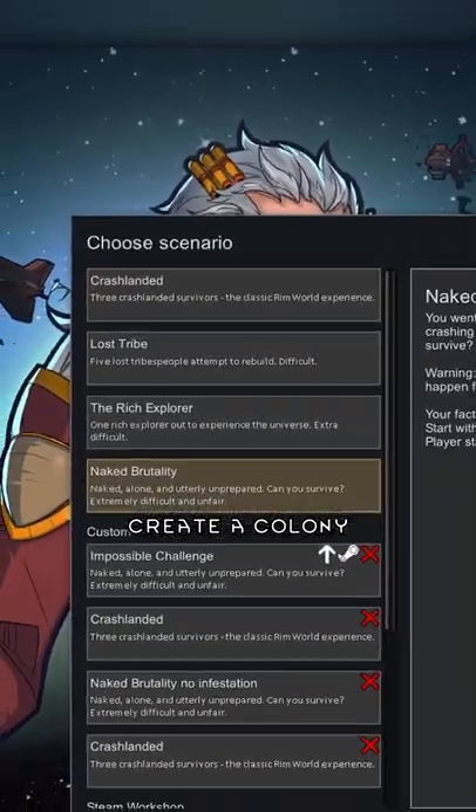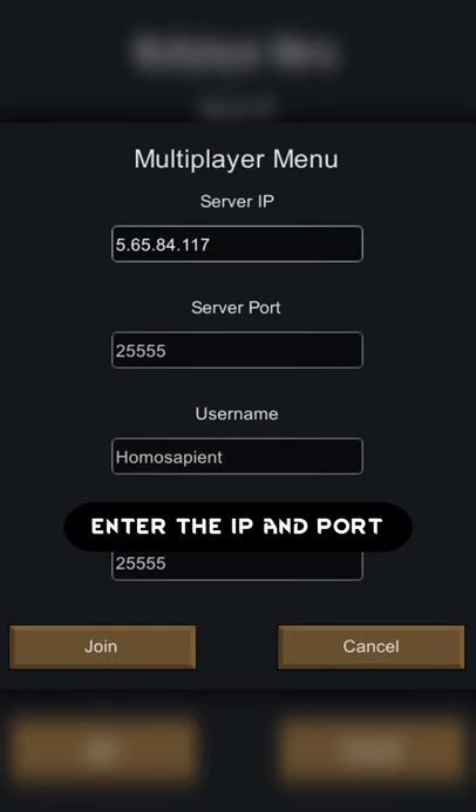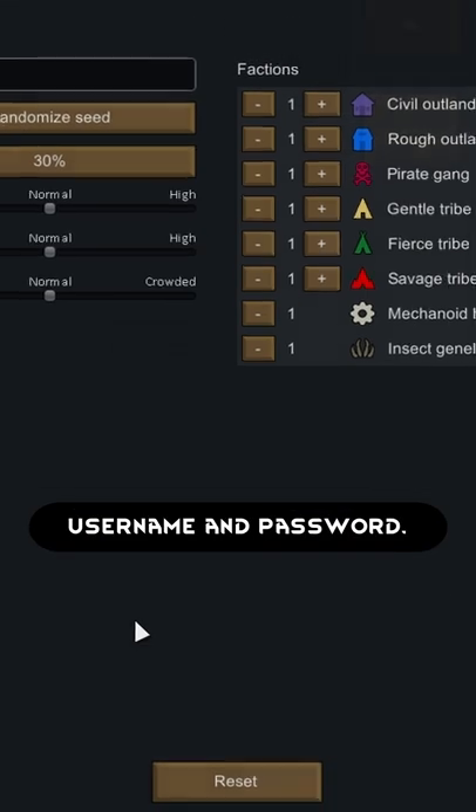To join, create a colony and choose a scenario and storyteller. In the seed menu, enter the IP and port, as well as username and password.